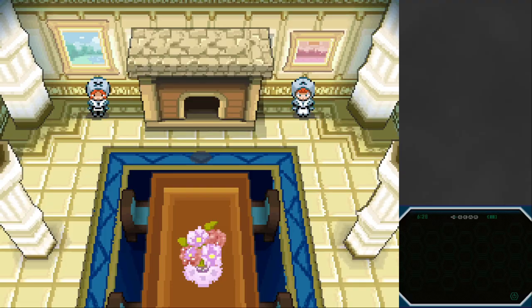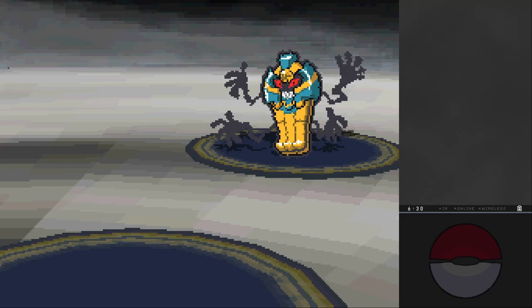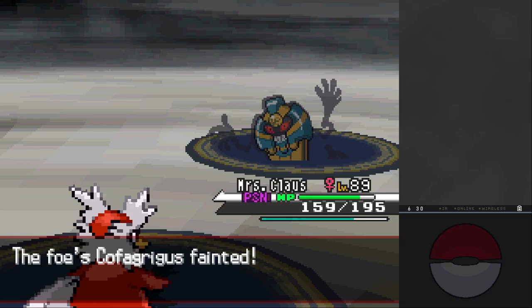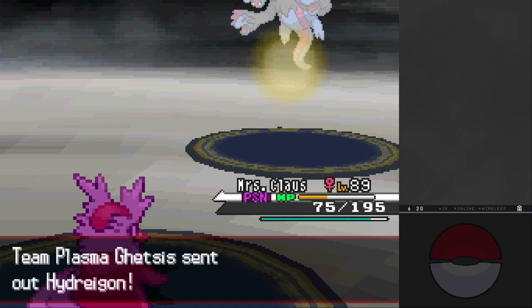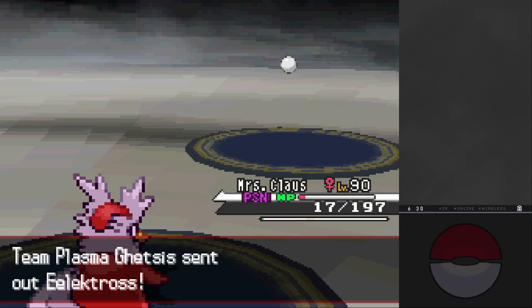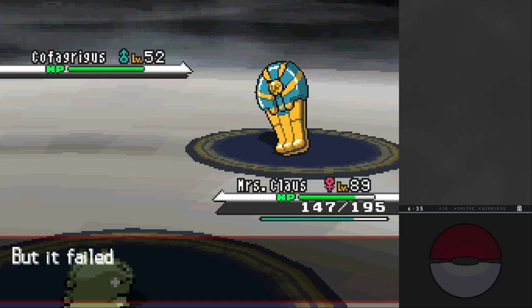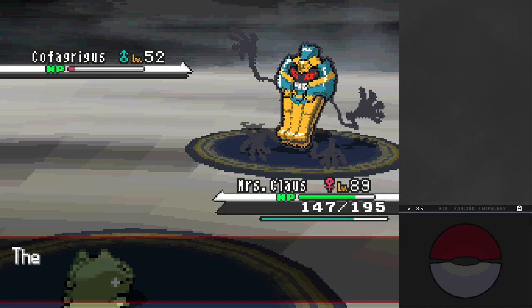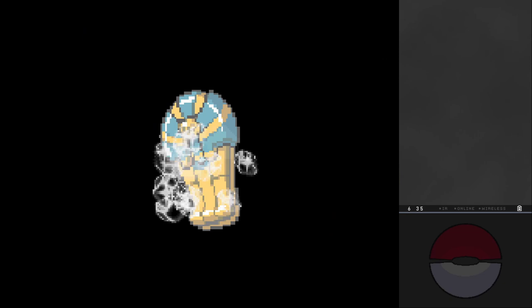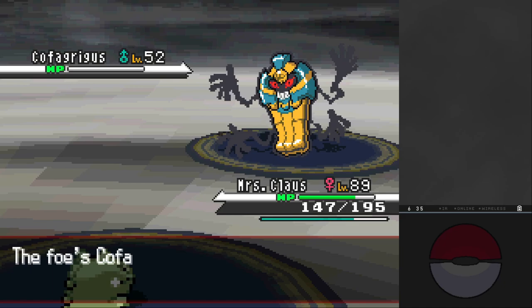I equip the Never Melt Ice instead of Bright Powder and work on strategy. Ghetsis's Cofagrigus prefers Toxic, so I use Substitute to block it. With the Substitute up I go for Frost Breath, which comes very close to knocking out Cofagrigus but not quite - however Ghetsis heals, and so long as I don't miss, I knock it out. For the first time I make it past with Hustle intact. Brick Break takes down Bisharp, and with Never Melt Ice the Frost Breath actually knocks out Hydreigon.